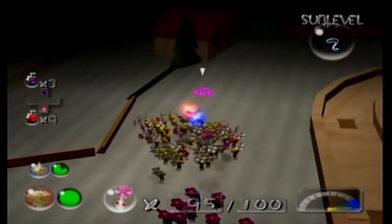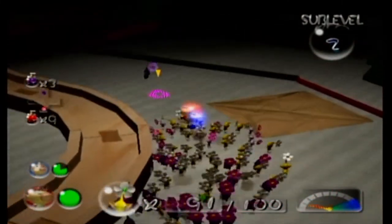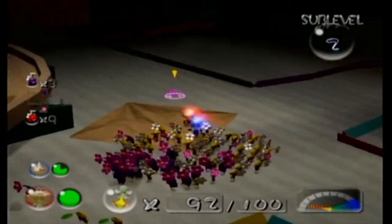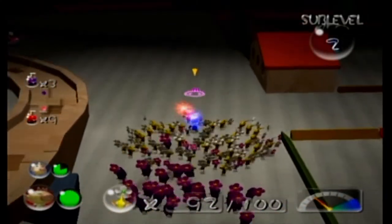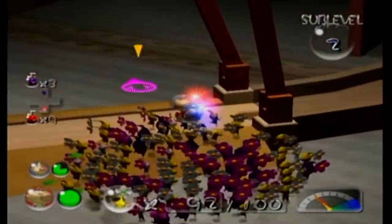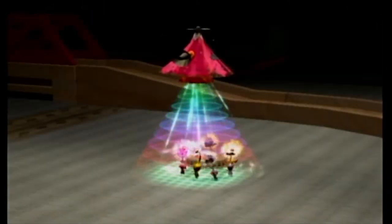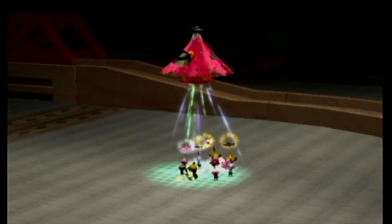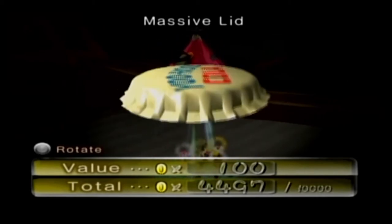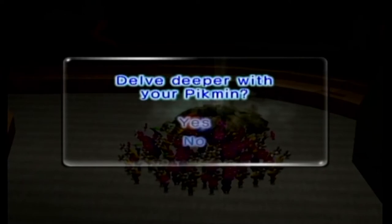Bring that back. That should be the last treasure on this sub-level — we can dig a little bit deeper. I always forget you can zoom out. Zooming out is probably going to be helpful in some of these later caves — being able to see everything on screen at once. It's another bottle cap for Yoo-Hoo Cola, another 100 Pokos — the Massive Lid. Last treasure for the sub-level.